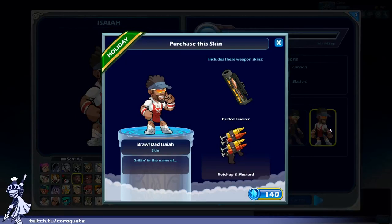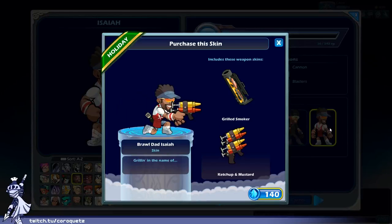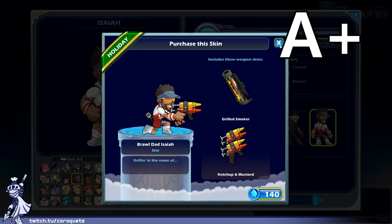Bro Dad Isaiah — this is literally just Grill Master 76. Can't fault it though — it's a good concept and these weapons are hilarious. I like them. The weapons push it up into an A plus actually. High effort. I like it.